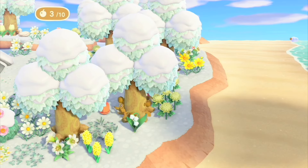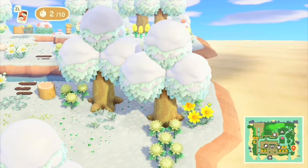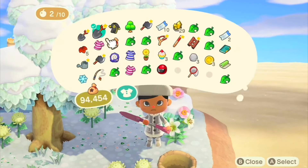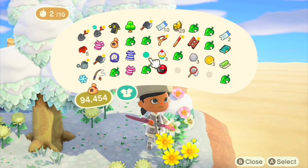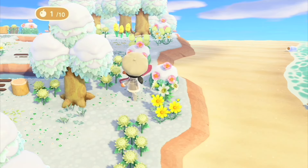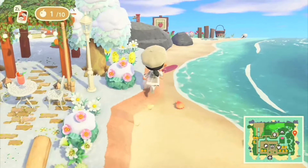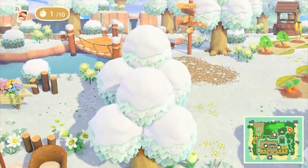Speed is key if you're looking to get those five stars fast, but don't forget to have fun, experiment, be creative, and let your inner creative shine. When you finally get that golden shovel and those five stars, remember it's not just a tool — it's a symbol of your dedication to your island. Be proud, and just have fun. If you haven't gotten to five stars yet, there's no pressure at all.